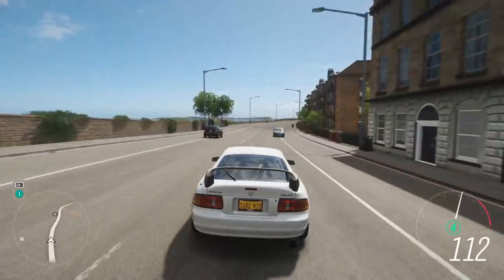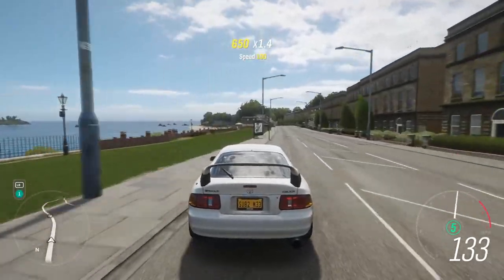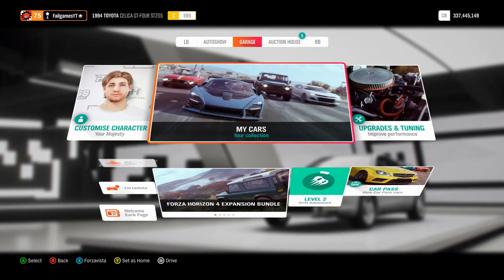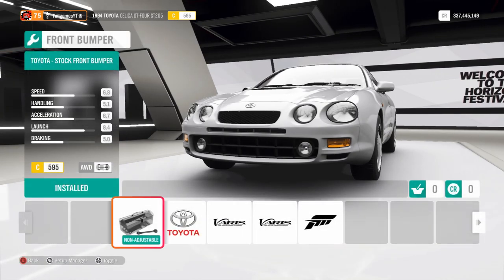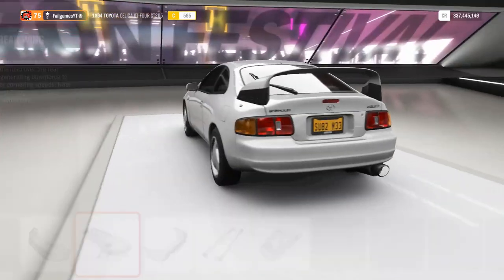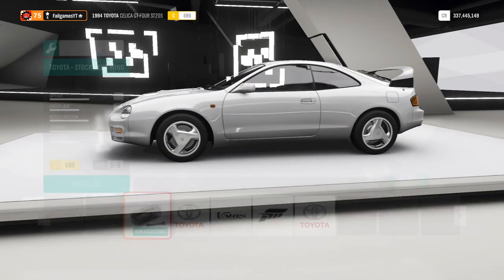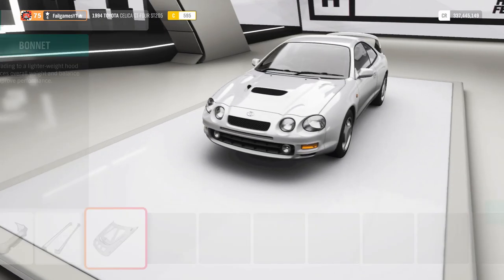In Horizon 3 the turbo sound is great, whereas here it's just quiet. We should take this rallying! Let's go check out the customisation options — which is why we're here. Horizon 3 didn't have many options, and I didn't use them anyway because I think you should leave it the way it is. Looking at the options — these are the same as we had in Horizon 3, so I'm going to leave it. Everything is exactly the same as Horizon 3; they changed nothing about this car.